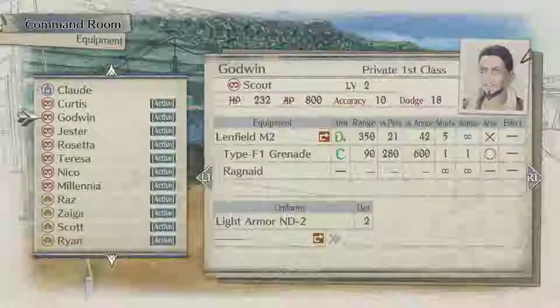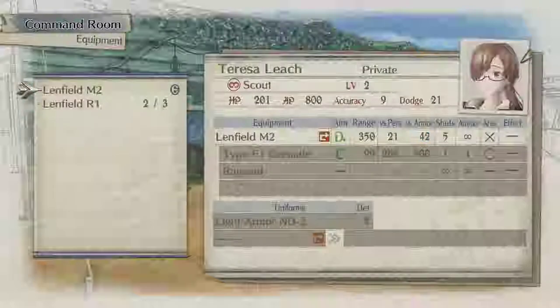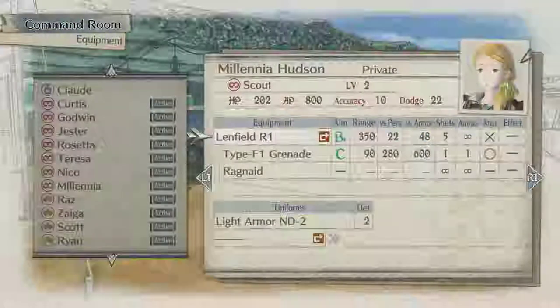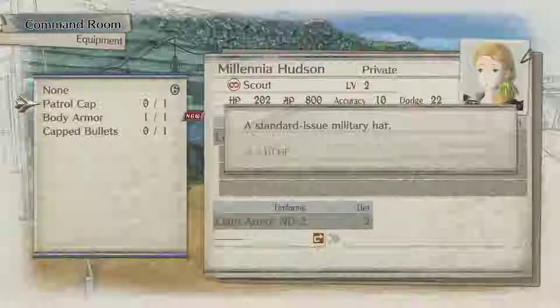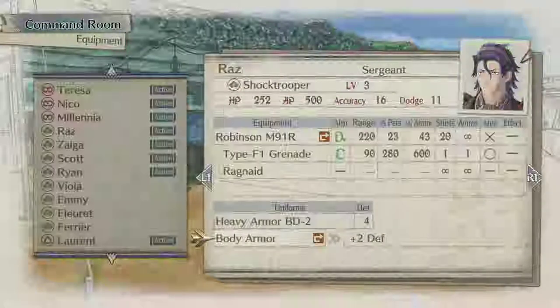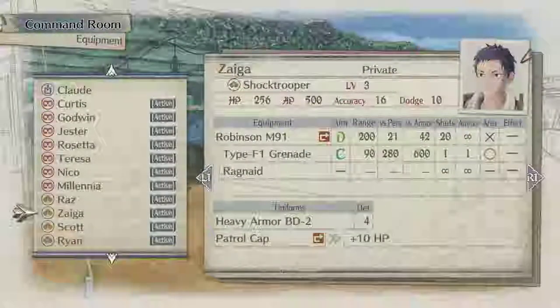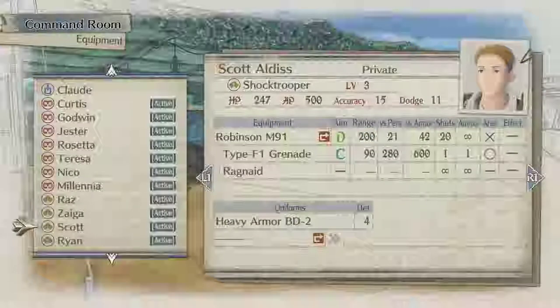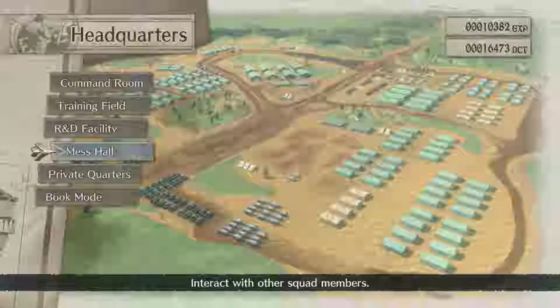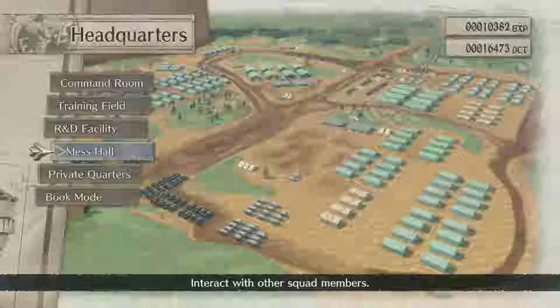We do have some equipment I need to equip real quick. I got a few more Lenfield R1s. I'm going to give it to my primary scout team of Teresa, Millennia, and Jester. So they're all situated. We also got body armor, which gives us plus two defense. We'll drop that on Roz because he's the reckless guy. I'm also going to upgrade Zyga's weapon to the M91R — that'll help him out a little bit. I haven't done any upgrades in the R&D section yet. This is pretty much directly after last episode. We've got plenty of XP and plenty of ducts to use. We'll get through this episode and then have some fun with that.